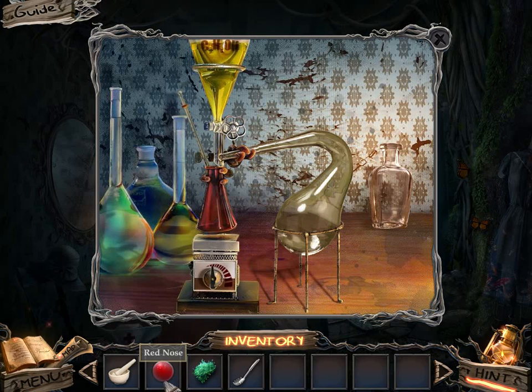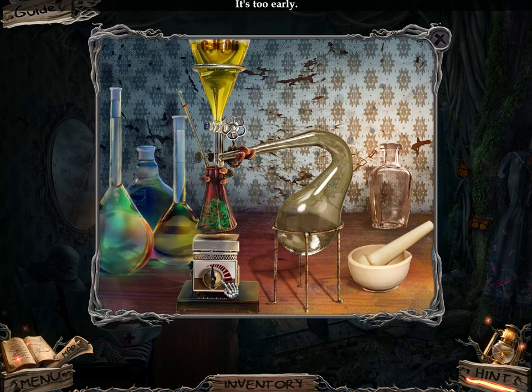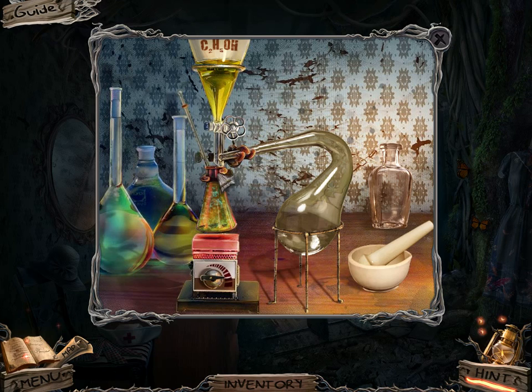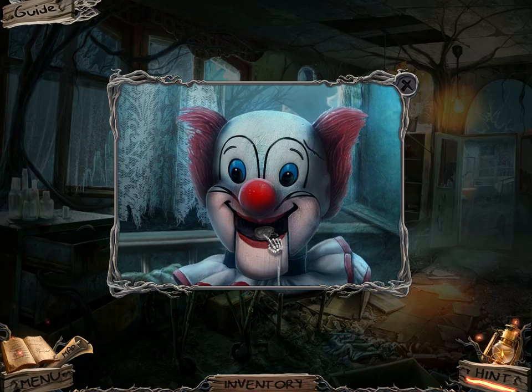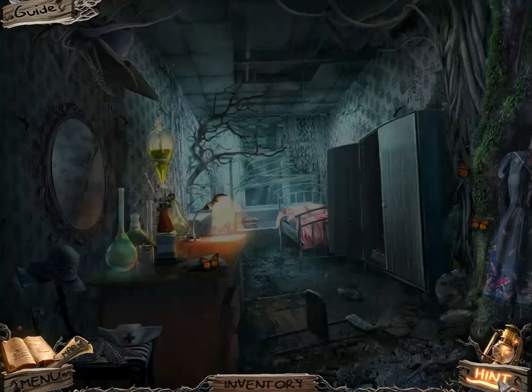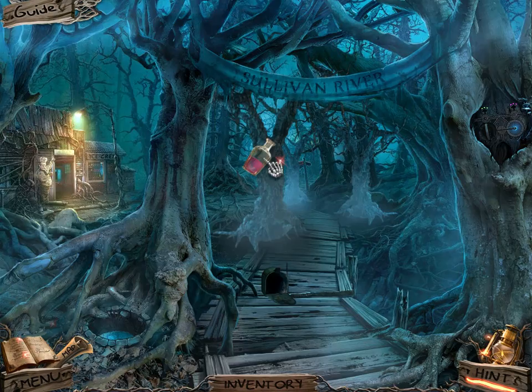I fixed my mortar and my pestle, so we're almost done with this. I set the fire and then I put this here. Now I've figured out how to stop the trees — that's good. And there's the silver pendant. Let's use a hint to make sure we haven't missed anything. The hint is saying we've basically not missed anything, so let's throw this at the trees.